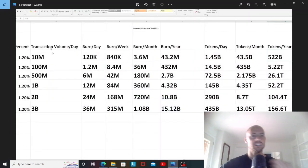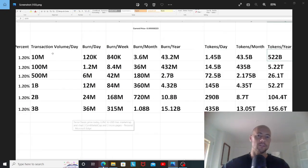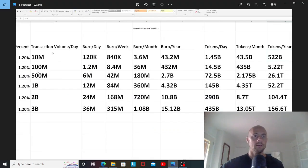Based on transaction volume, this shows us how many tokens we could burn per day, per month, and per year. Terra Classic has had about 65 million in volume over the past 24 hours, and we've been consistently around 50 to 100 million — sometimes 200 million, sometimes up to 500 million. At 100 million in volume per day, we could burn 5.2 trillion tokens in one year.